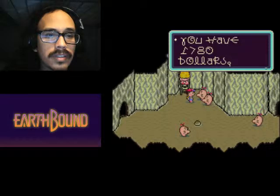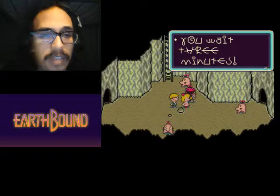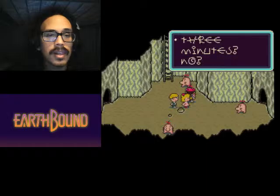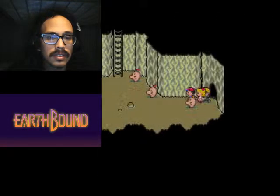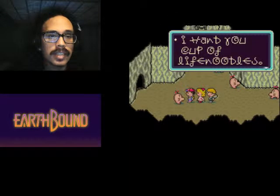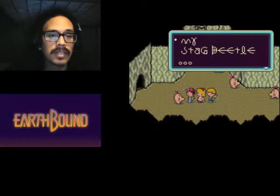Secret help — Horn of life. You have... you wait three minutes. What the hell? Okay, so here's presents. I hand you a cup of life noodles. I hand you Mr. Saturn coin. I no hand you... my stag beetle. Tease you.